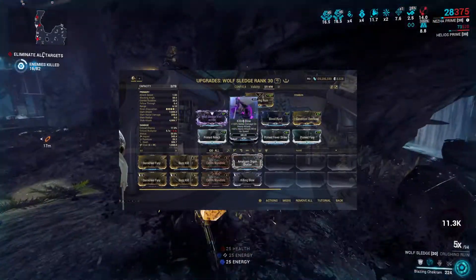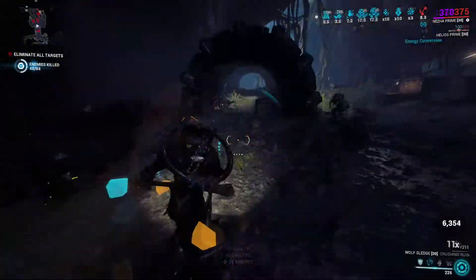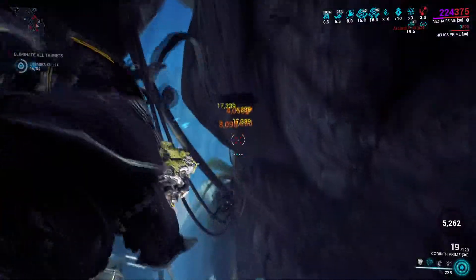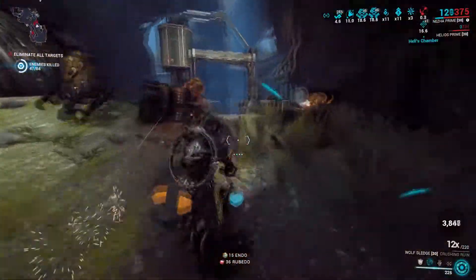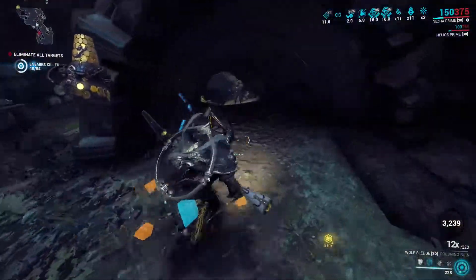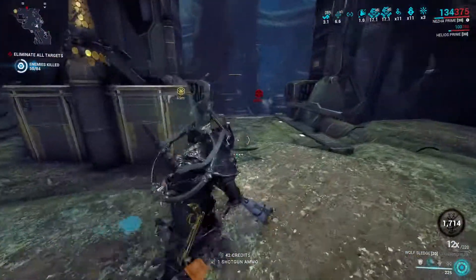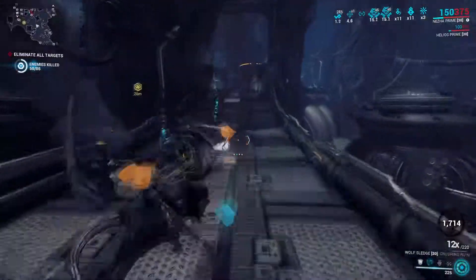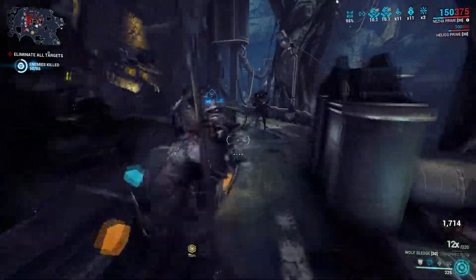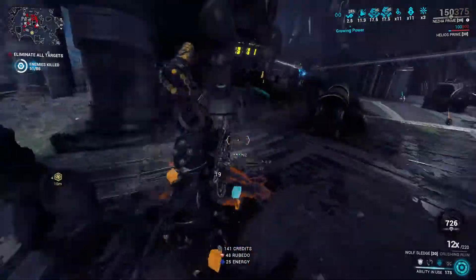For other things, Condition Overload works nicely because the Sledge does have a good status chance — but when you throw a hammer at someone, that enemy likely does not have any status effects on them to begin with, so not using Pressure Point or its prime counterpart can be tough for those types of attacks. You can see that the weapon does work well as a self-primer: yeeting a hammer before going in deals hide status and helps Condition Overload work.